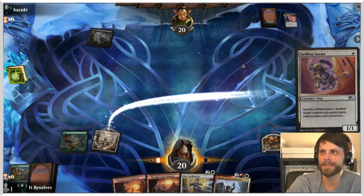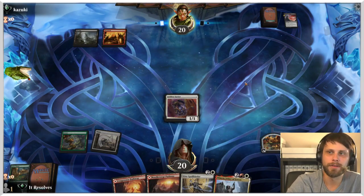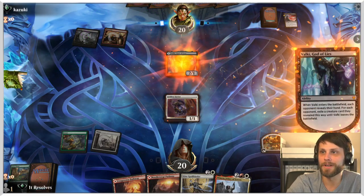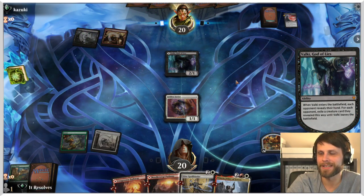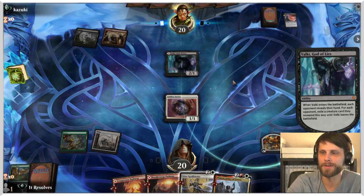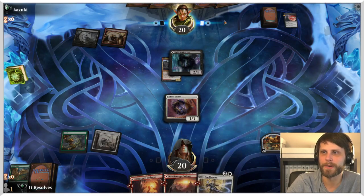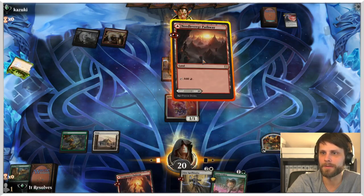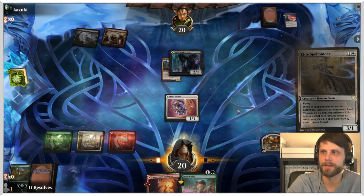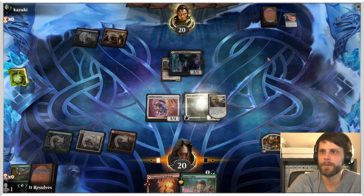We'll Gilded Goose first, play Selfless Savior most likely next turn, and then turn three we can drop Winota and hit for some damage. Okay — maybe not. That does change the plan slightly. We still get to play Selfless Savior this turn, and now we just have a nice turn-three Spellbinder. They may just take the Spellbinder to take us off that turn-three Winota play. We may be playing into a huge hand of removal — not ideal. Let's go ahead and play the Spellbinder and take a peek under the hood.